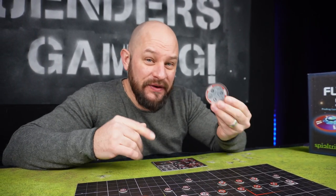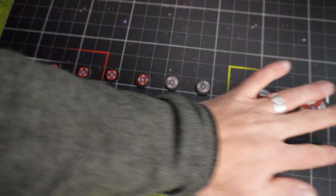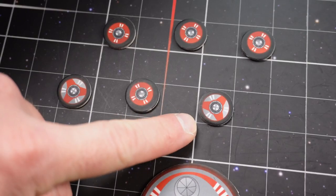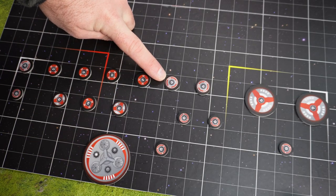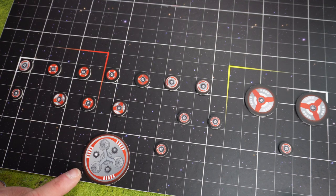Before we do that, we need to know what the different symbols on these little flying saucers actually mean. In this game you have quite a few different types of flying saucers: the small intruders, the hunters, the defenders, the fighters, the strikers, and down here we have a big generator.